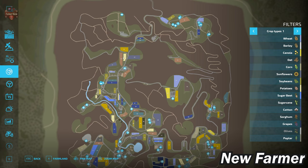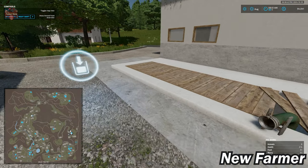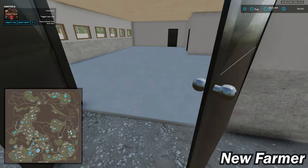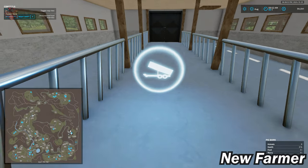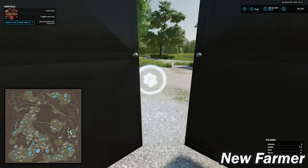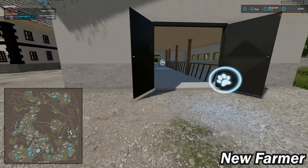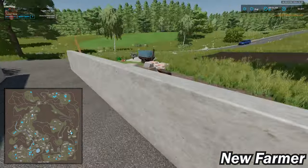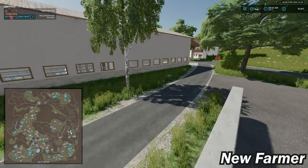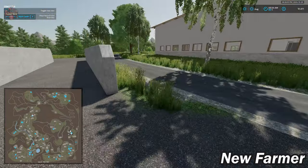The next pig barn is just south of field 21. We have our slurry point, food trough, and pig drop-off — 108 pigs in total in there. There appears to be what you'd think would be a pull-through silage bunker, but it isn't. This must be just a general construction site.